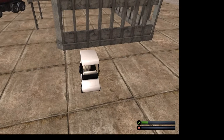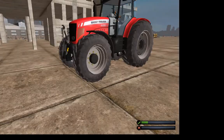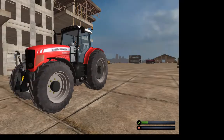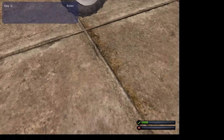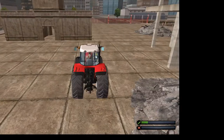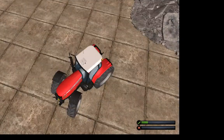Alright guys, for our final mod today we have the Massey Ferguson tractor. At the moment it does not do much, but I plan on making trailers for it to collect debris and dump it somewhere else. I also plan on making a front loader extension so it can move up and down, and I plan to add a jackhammer that can be attached to that front loader. But at the moment it's just this, and really all you can do with it is the same as the golf cart.